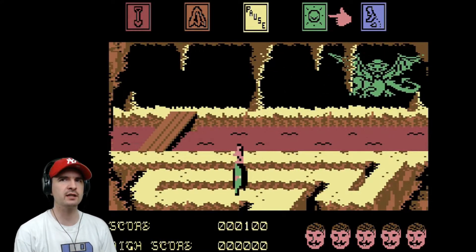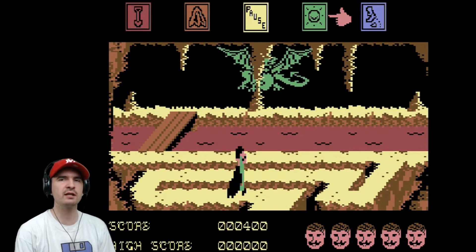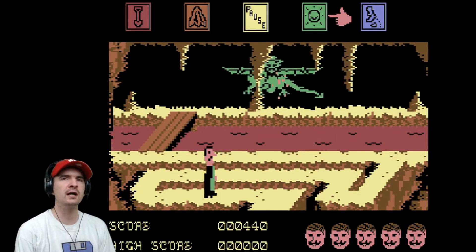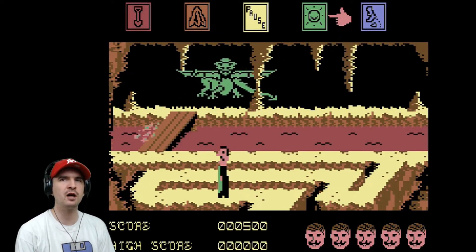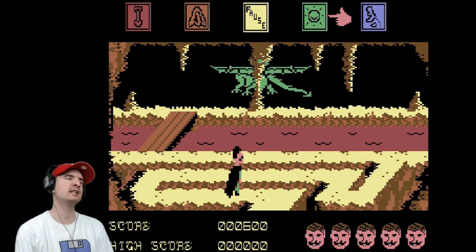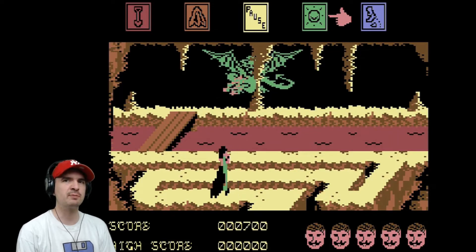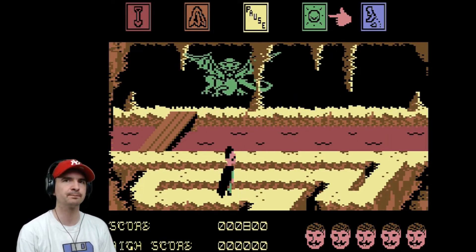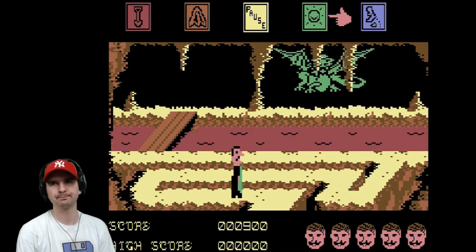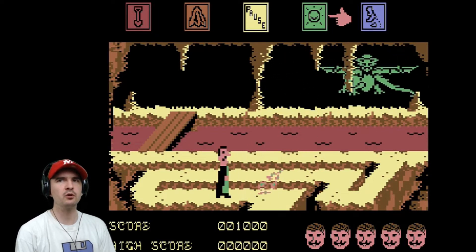We arrive at our first dragon. Unfortunately there's no energy bar for this dragon, so we need some well-timed shots. This game has quite a few dragons, and you cannot progress without destroying them. Each dragon has a different colour but they all fire the same bullet, going backwards and forwards trying to avoid my firepower. It does take quite a few hits — if you hit him right in the middle that will take more damage. Each life, you can take a certain number of hits before your life is taken away. You'll know because your face will flash and you'll hear a sound. When you lose a life, your face turns into a skull.